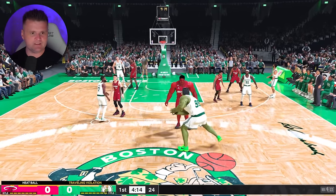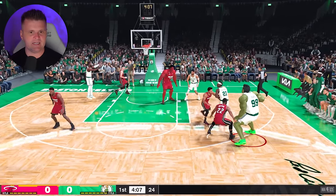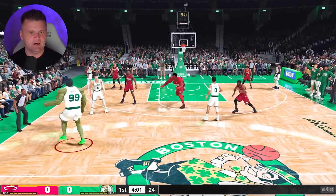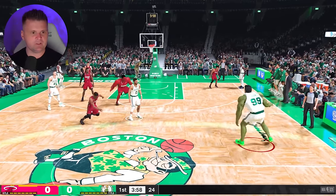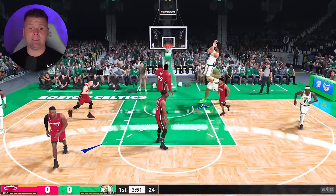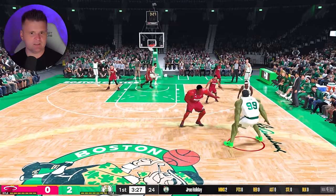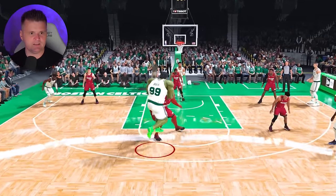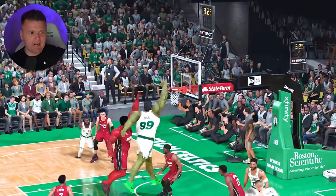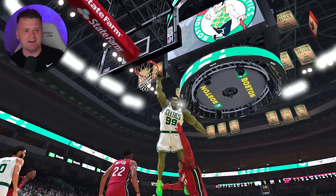It's not gonna be easy — we might need to switch up. Wait, that was a travel. Can we jump over the Hulk though? Let's have Tatum come up for a screen. We actually accidentally broke someone's ankles there! Coming around the screen — roll to the basket, Tatum. That was actually a nice dunk, but we gotta jump over him, not on him. Going like this — we actually did it! No freaking way. What a dunk! Look how tiny that ball looks compared to the giant Hulk.